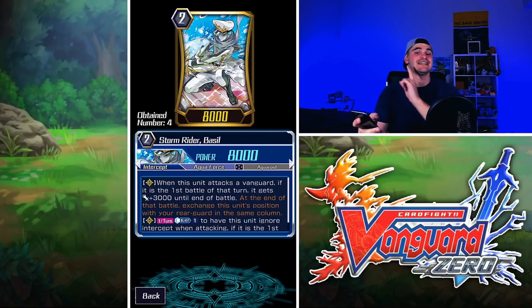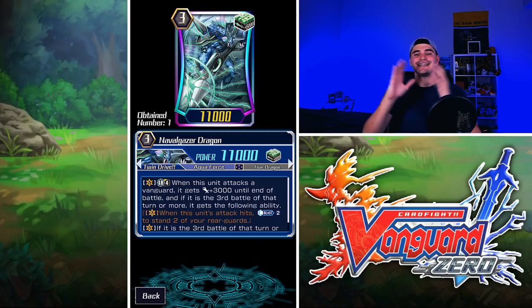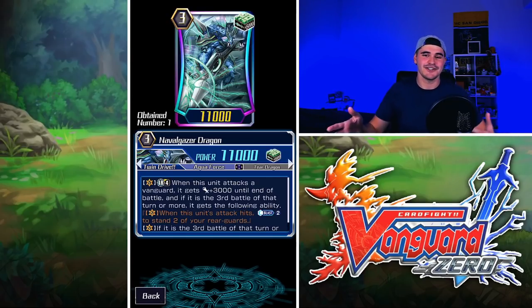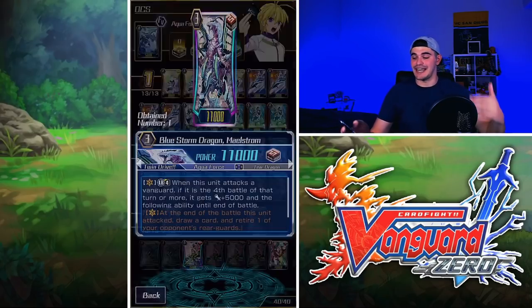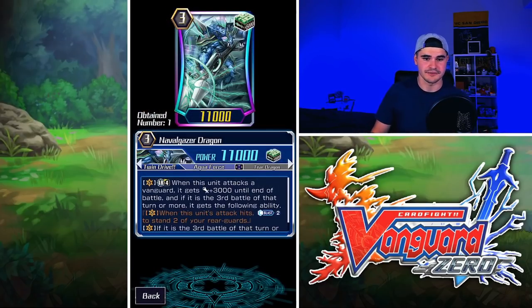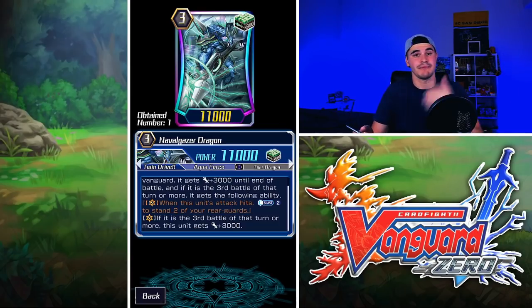Stormrider Basil has the exact same effect as Diamantes, except he's a grade two, which is super cool. Our last main grade three is Naval Gazer Dragon — he's our heal trigger and a backup grade three. This deck, no matter how consistent or strong, is a combo deck requiring pieces. Sometimes you don't draw those pieces: you don't have a Stormrider in hand, your opponent keeps retiring yours, or you never see a Maelstrom. Naval Gazer's effects also work on the third battle or more, so you don't need attack enablers to activate his skills.